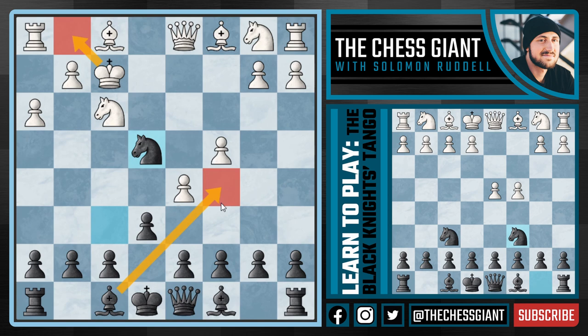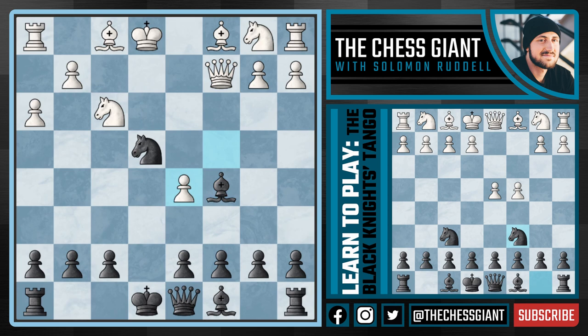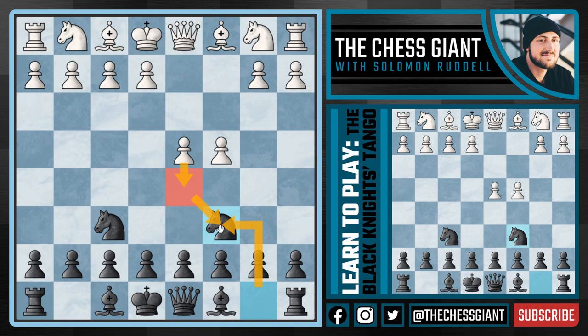This is a really fun variation. If King g1, we have Bishop c5 check with tempo. In that position we could force a draw with King h2, Bishop d6, King g1, Bishop c5, going back and forth, or after King h2 we can bring our queen to f6 and try to checkmate that very vulnerable king. If King e1, just like with King g1, we play Bishop c5, threatening Knight f2 forking both the queen and the rook. If white tries to get rid of this threat with Queen c2, we take on d5, play Queen e7, indirectly putting pressure on the opponent's king — and this position is on the brink of being completely lost for white.